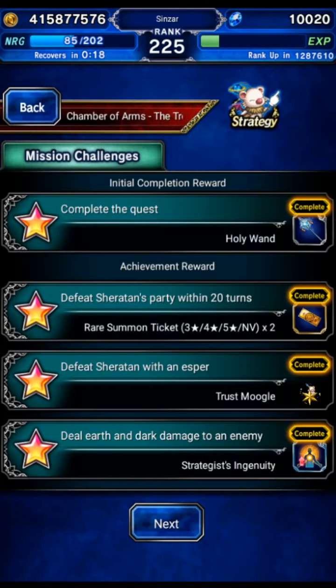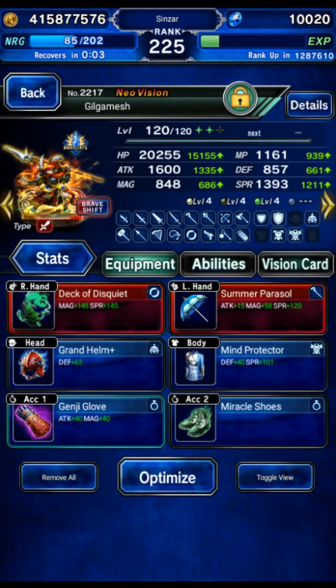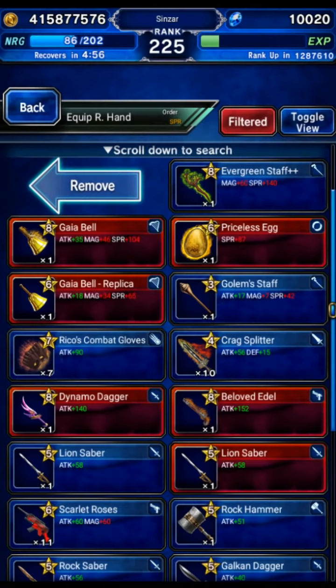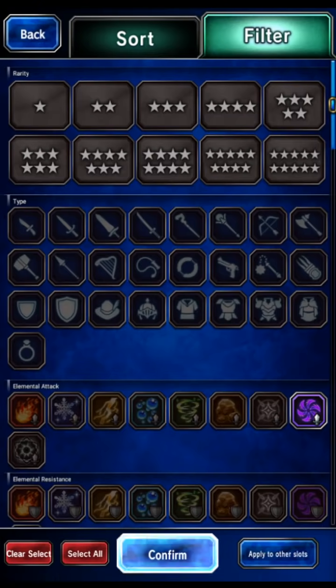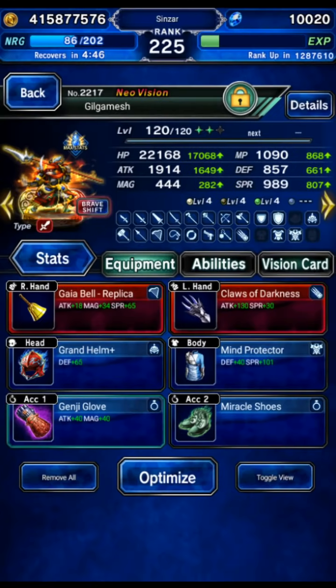For the missions on Sheratan: 20 turns — very easy. Defeat with an Esper means you've got to tag the boss while it's dying with an Esper, so we'll do that with Rem. And deal Earth and Dark damage — for that we'll use Gilgamesh by giving him an Earth weapon and a Dark weapon, like the bell and Claws of Darkness, so we hit the boss with both and deal Earth and Dark damage.